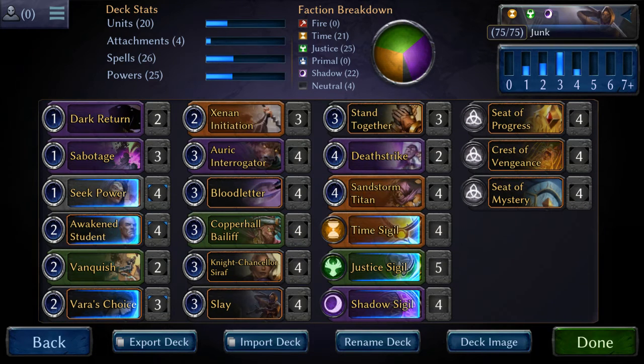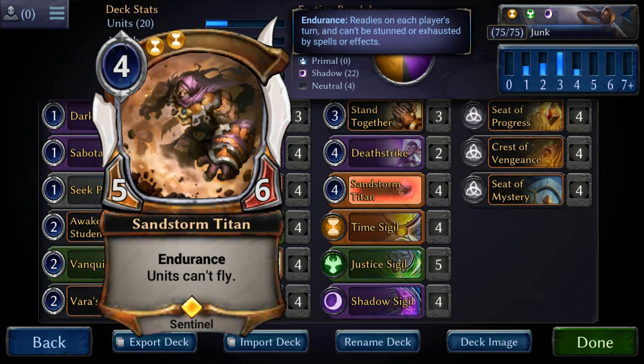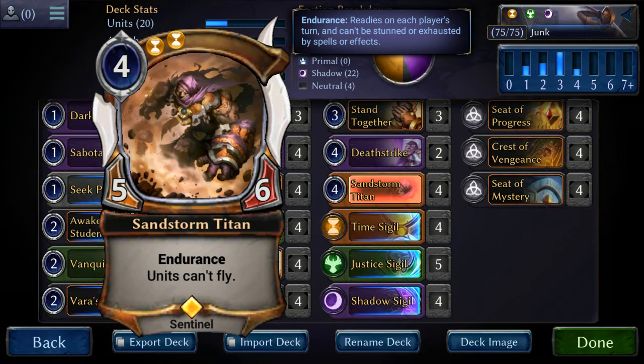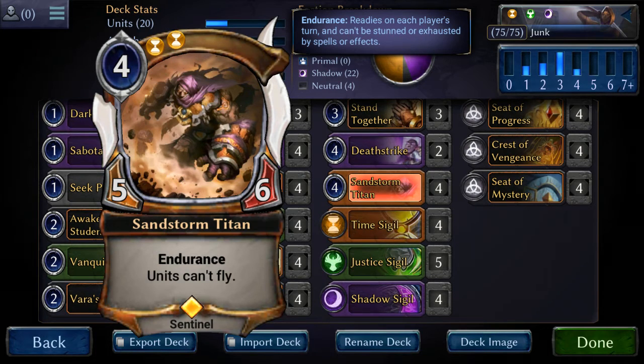The second card I chose to put in here is obviously the Sandstorm Titan — the Darude — 5/6, Endurance, Units Can't Fly, 4 mana. I could go on about this guy, but obviously he's one of the best in the game period. Also right now I've noticed that a lot of people aren't running Annihilate as much as they used to, so right now he's actually sneaky good.